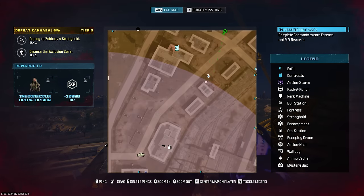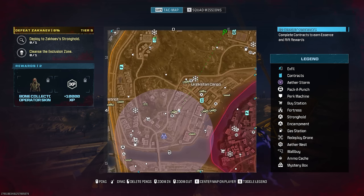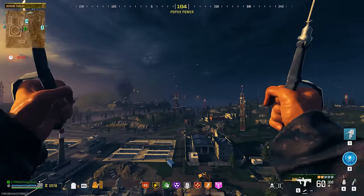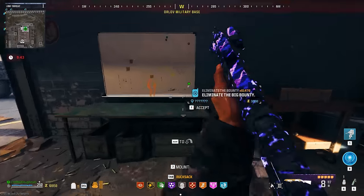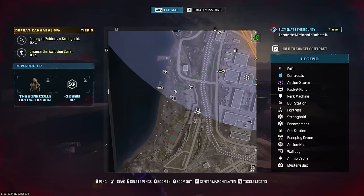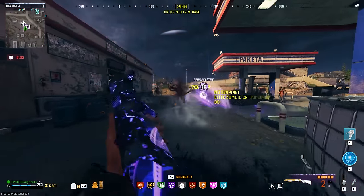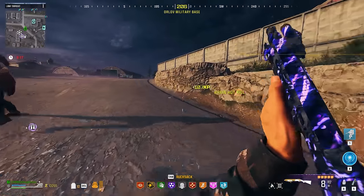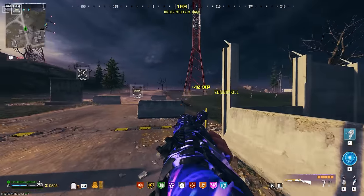So as the storm expands, what's going to happen? If we take a look at this contract, as the storm encompasses it, once it's over it, it disappears. Same with that contract. What happens to this mercenary camp? It's still there. When I was doing the Aether worm a couple of times ago, there were mercenaries running away from the storm. If you're not in the Aetherstorm yet, you can still complete contracts. What happens when it encompasses an exfil station is the same thing — it goes gray, meaning that exfil is offline. Another exfil just went down. You really do have a deceptively long amount of time to stay in here and get stuff done.